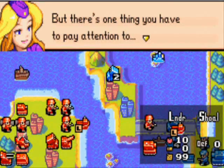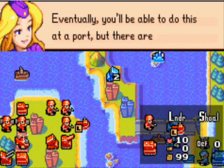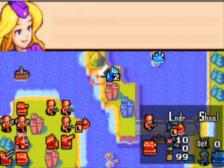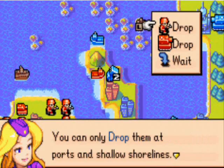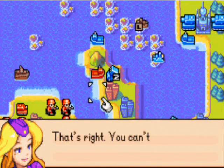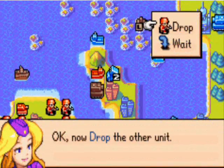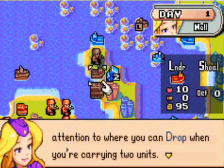But there's one thing you have to pay attention to. On this map, you can only load units onto a lander at a shallow shore. Eventually you'll be able to do this in a port, but there aren't any here. Just be careful - it's not like you can load just anywhere. Let's try to drop the troops. Move it over here. You can only drop them at ports and shallow shorelines. This is the only place you can drop. You can't drop on top of enemy units. They also can't move onto mountains. Drop them here. Drop the other unit. You can only load and drop at ports and shallow shorelines, so pay attention to where you can drop when you're carrying two units.